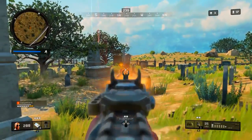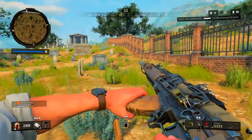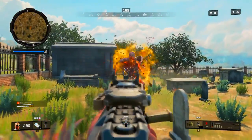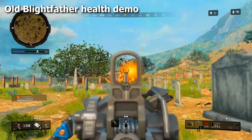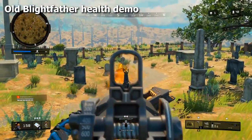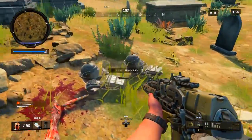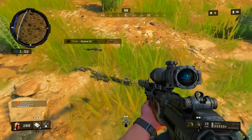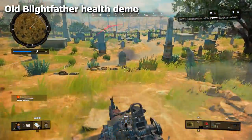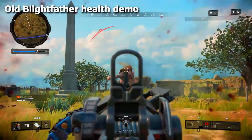Moving on to Blackout changes: the Blightfather event is back, though whether it's for this week or just through the weekend is unclear. It has been changed — in solos and duos it now has lessened health, which I'm very happy about. Previously it was very much suited to quads, with rewards like two kitted-out rifles, two kitted-out snipers, two level 3 armors, a Ray Gun, an MP40, and some trauma kits. The health was absolutely ridiculous for solos and duos, so now it should be a little bit easier to take out.